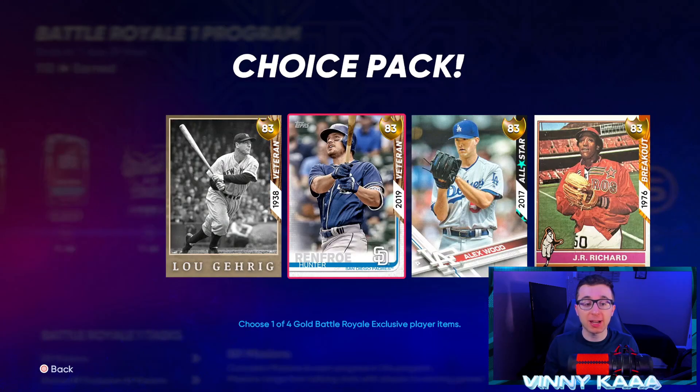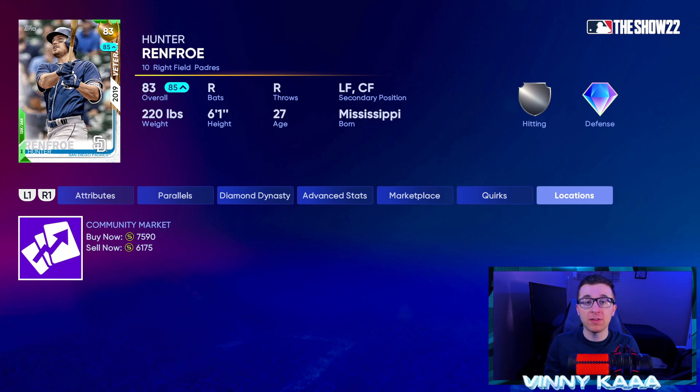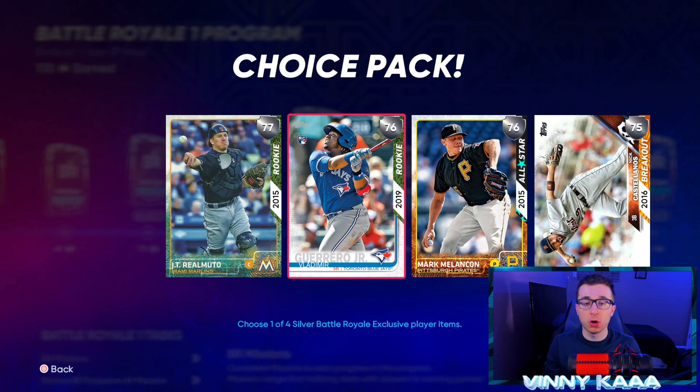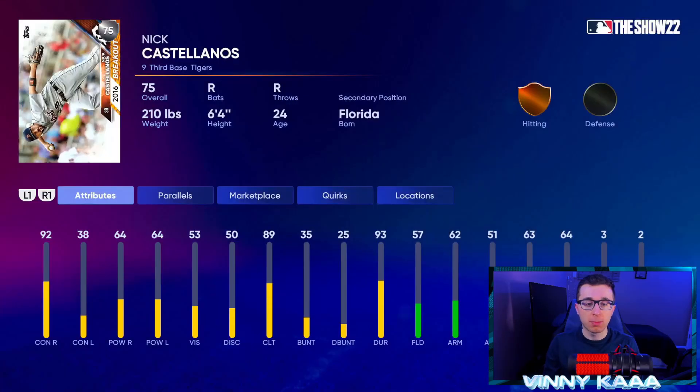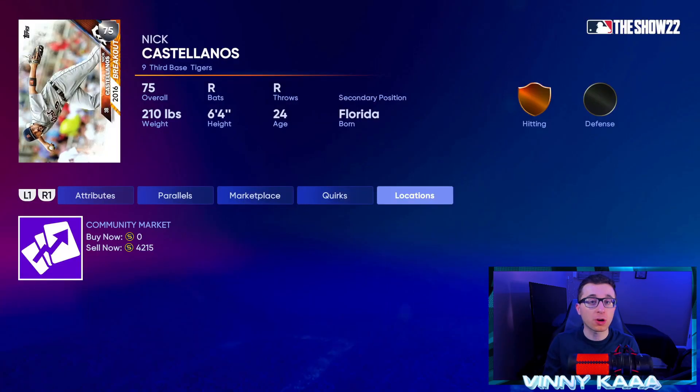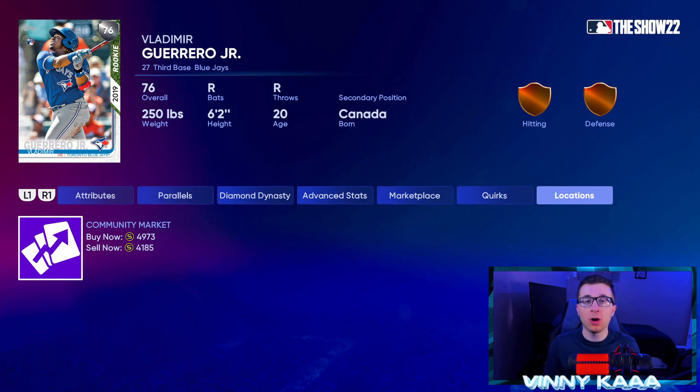If you can't afford the gold cards, lower your sights to the silver cards because they'll have value too since they go into the rookie, all-star, and breakout collections. You can get Nick Castellanos right now for about 4,300 stubs with a buy order, or Vladimir Guerrero Jr. for about 5,000 stubs. You will save a ton of stubs by putting in buy orders and sell orders — make sure you are not buying now and not selling now. That applies not just to these Battle Royale cards and Faces of the Franchise cards but any cards you're buying on the market. Buy orders and sell orders will help you save a ton of stubs. You can also get JT Realmuto for about 4,200 stubs with a buy order.